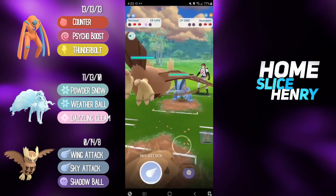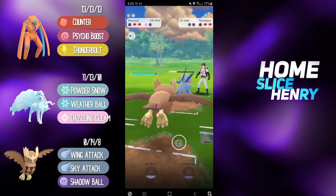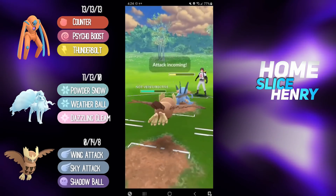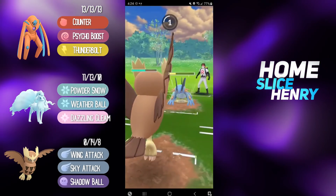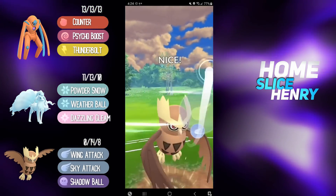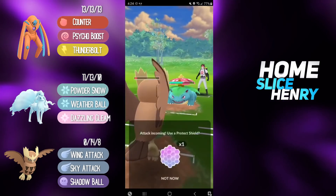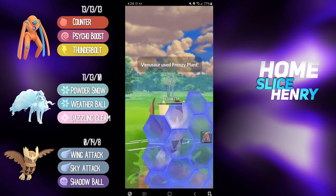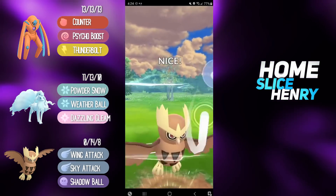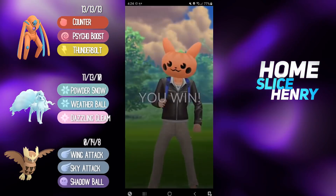We bring in Noctowl, and Swampert is in the back. This should be a pretty good situation for us, because Noctowl is, as I mentioned earlier, surprisingly bulky. Hydro Cannons from Swampert hit hard, but watch — Noctowl tanks the Hydro Cannon. It doesn't even do half health. We don't even have to shield. We can actually tank the second Hydro Cannon. Noctowl going in absolutely beast mode. I don't want to use the shield, so I'm going to throw the Sky Attack to take them out. They come back in with Venusaur. Venusaur gets to a move, but I shield and commit. Going for the Sky Attack — Noctowl so bulky, able to survive, getting off the Sky Attack that takes out the Venusaur. Good game.